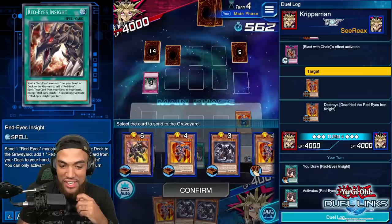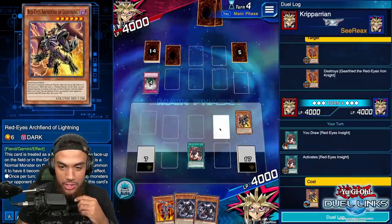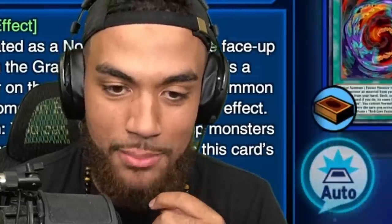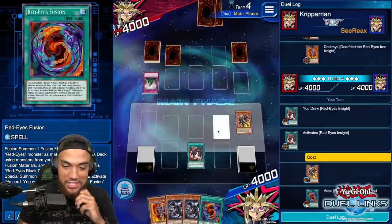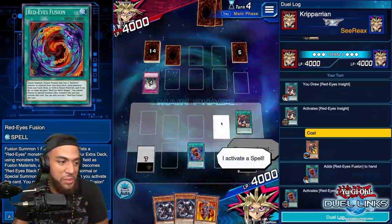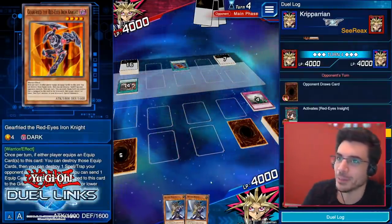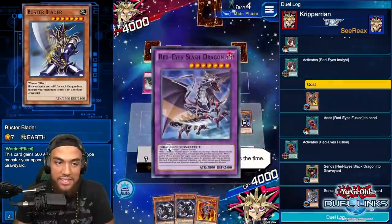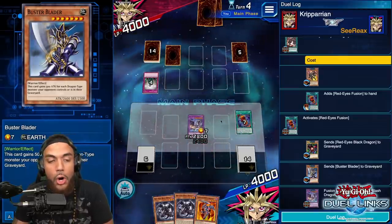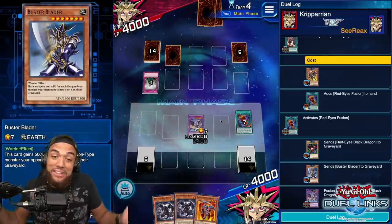Which one are you going to choose to destroy? The beauty is — I could actually destroy both. When Blast With Chain is destroyed, it also has a separate effect where it gets to destroy another card. For the sake of training, we're going to let you keep that DNA Surgery. I've got to read things more carefully — my literacy rates are going down. Just to show the skill off — I know you have a Kiteroid, but I'm about to hit you with a lot of damage. Let it happen.